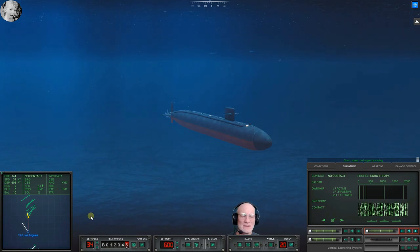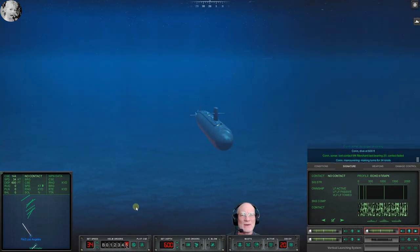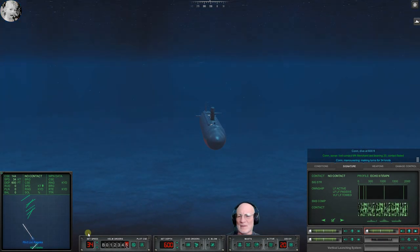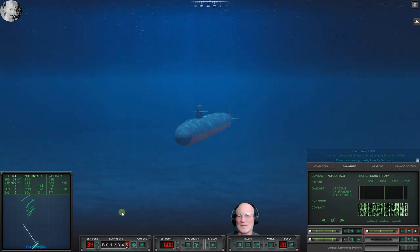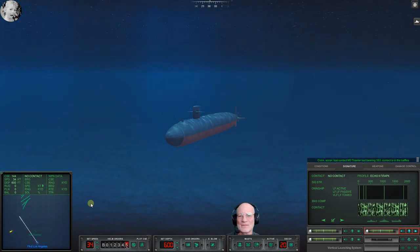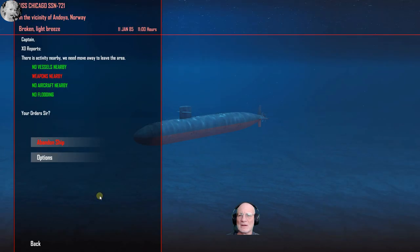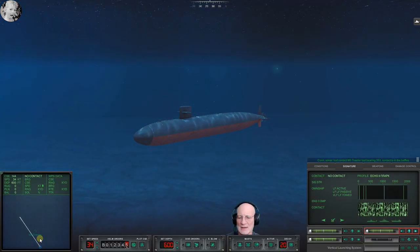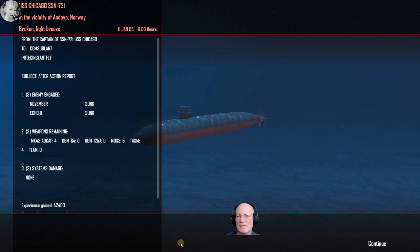We just stay cool, calm, collected. Con sonar no longer cavitating. Smack the hell out of them. Con dive at six zero zero — that was just ugly, I was just being unpleasant. Didn't even give them a chance. Con sonar lost contact, master three, last bearing three five three — contact is in the baffles. We ought to be good. We just saw the last of them popping. Leave combat — got them! That was easy.